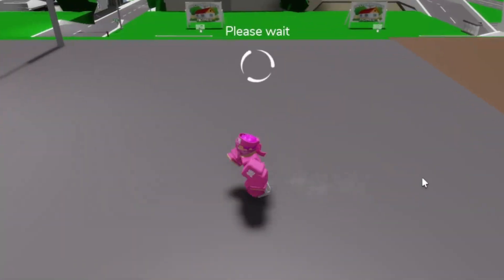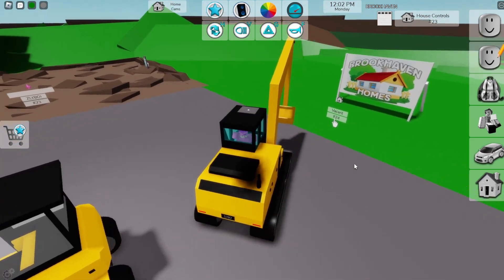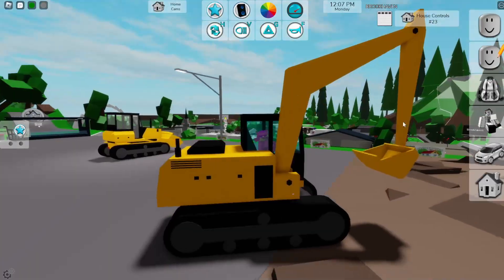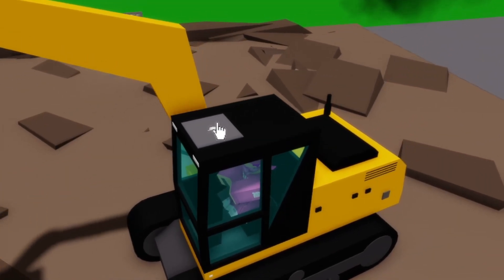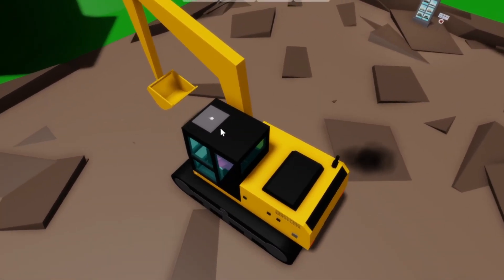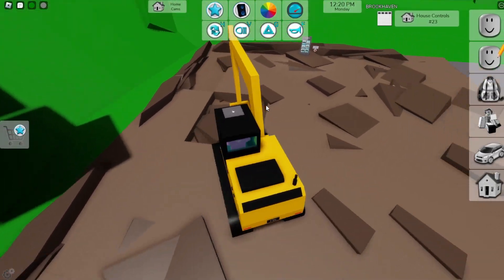Let's start with the first construction stage. Maybe we can try the excavator. Let's see what I can do with this — I can actually control it. How do I control the actual mechanics? Look, I can actually dig dirt! This is really cool.